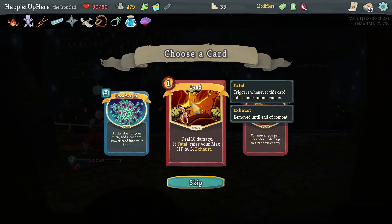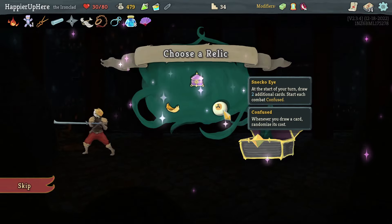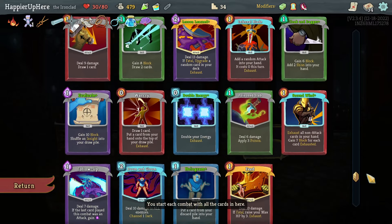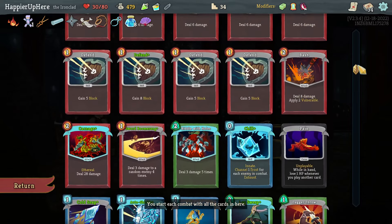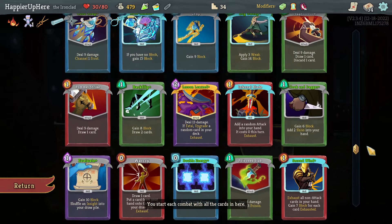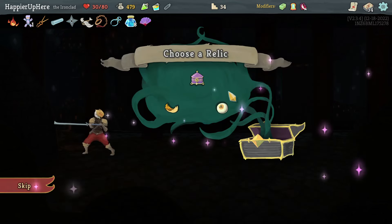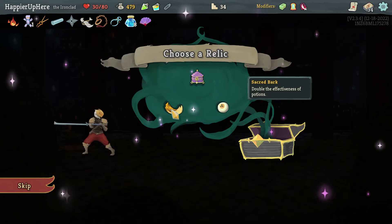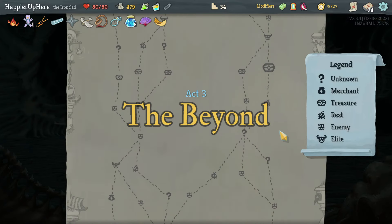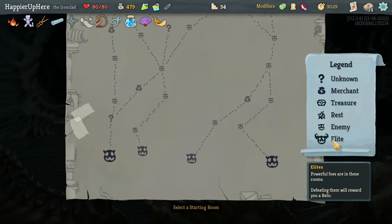Pandora's Box might give me a rare card, let's avoid that. Snecko or Sacred Bark — I have a few high-cost cards: Doom and Gloom, Bash, Lesson Learned, Leg Sweep, Riddle with Holes, and Carnage — that's six. And zero-cost cards: Double Energy, Warcry. So Snecko might make sense, but I'll play it safe and take Sacred Bark — double the effectiveness of potions. Snecko might give you something amazing or something horrible; Sacred Bark is more consistent.